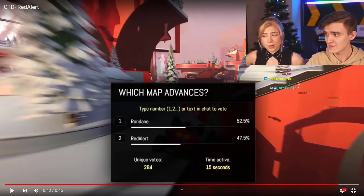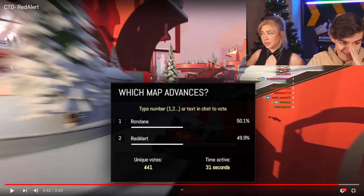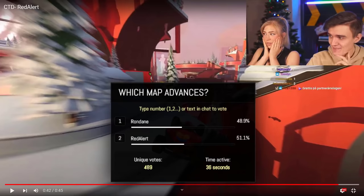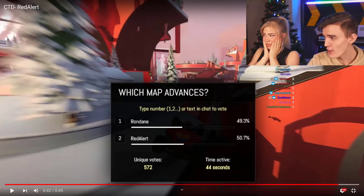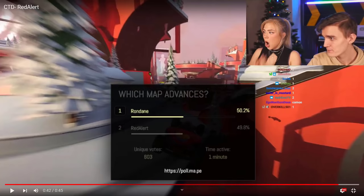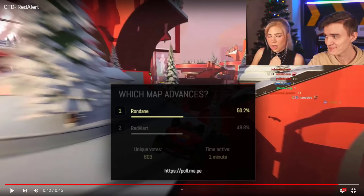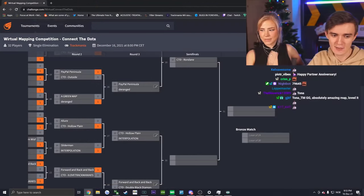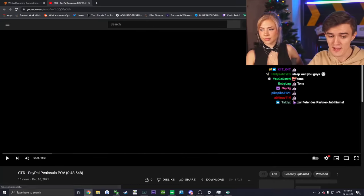The vote is incredibly close, flicking back and forth between the two maps — the best maps going against each other. It's the deciding moment. Voting closes and the result just flips at the last second.